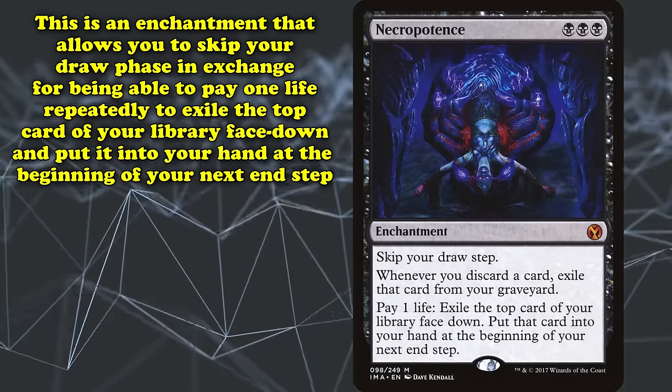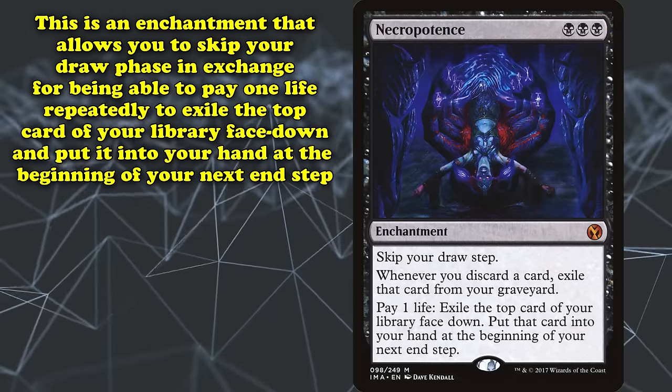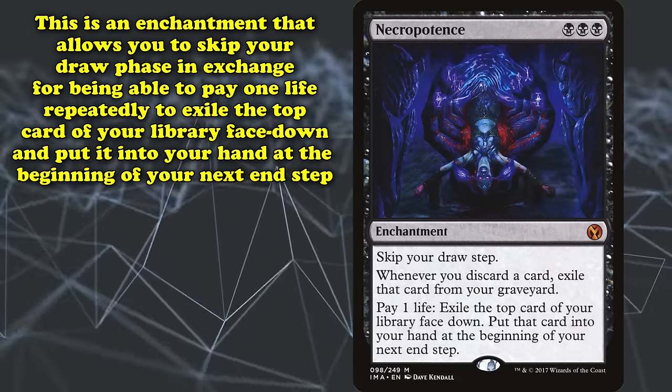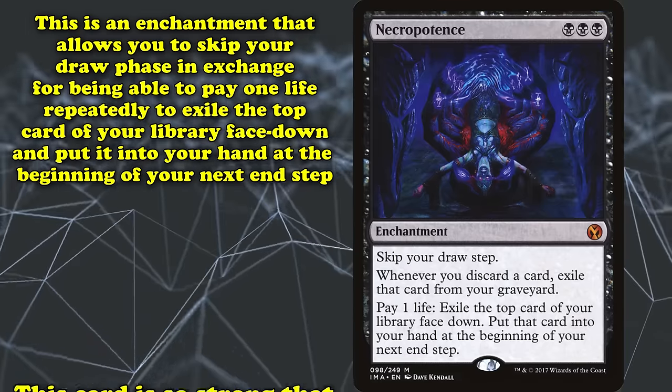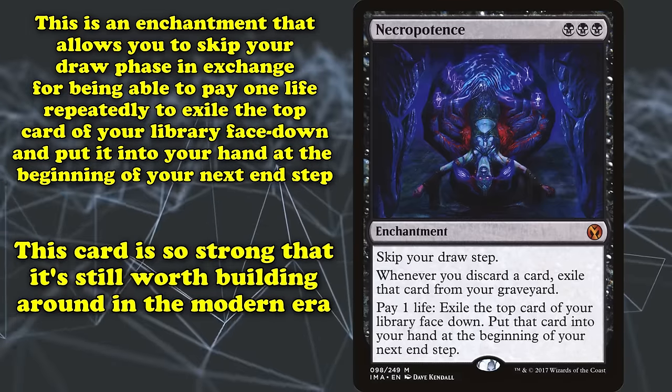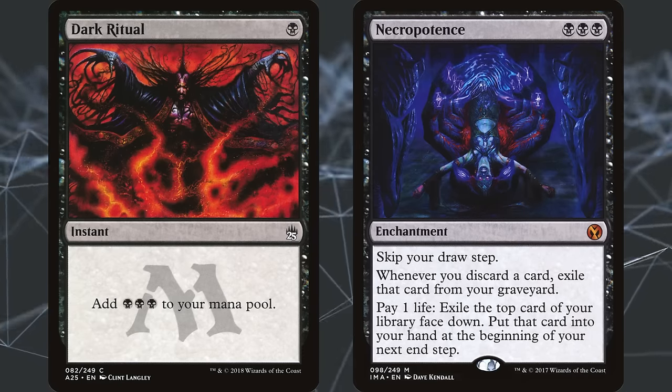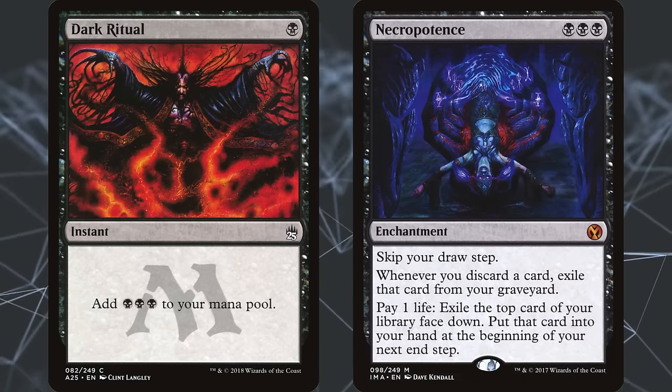Necropotence is an enchantment that skips your draw phase in exchange for being able to repeatedly pay 1 life to exile the top card of your library face down and put that card into your hand at the beginning of your next end step. Even to this day, Necropotence is seen as an extremely powerful draw engine worth building a deck around, and this early standard format had access to Dark Ritual to enable playing it on turn 1.